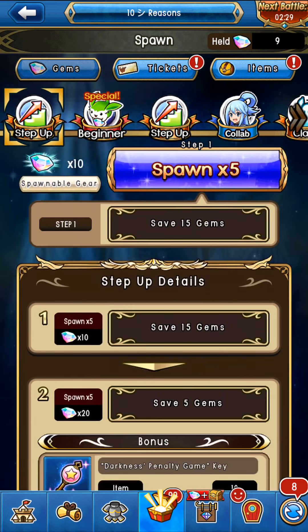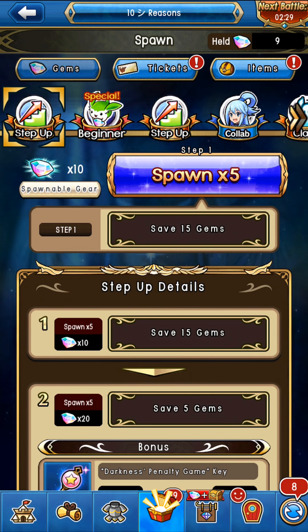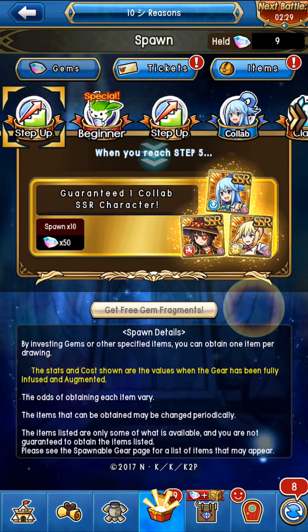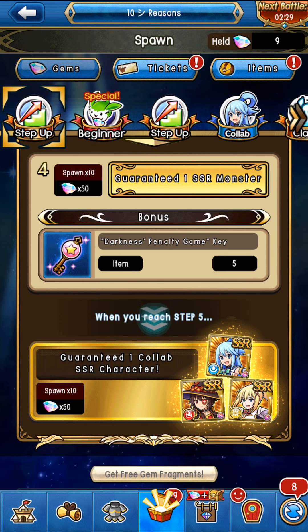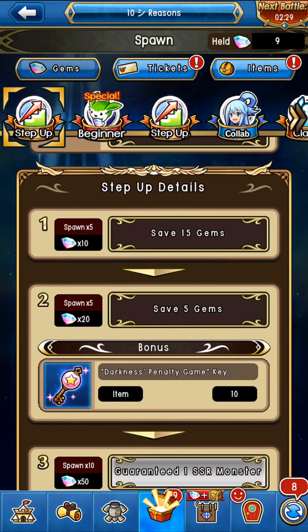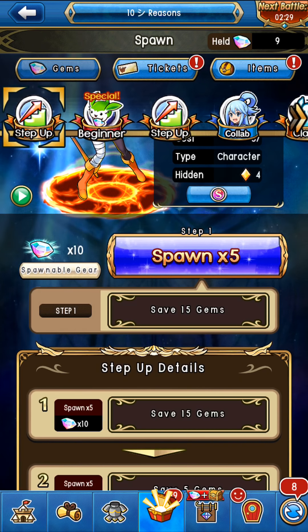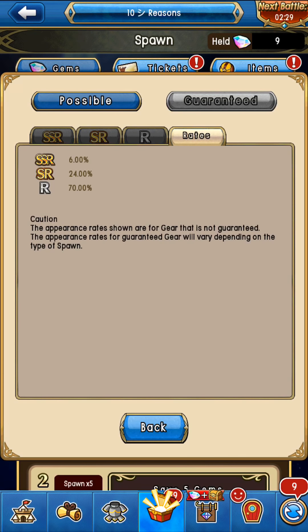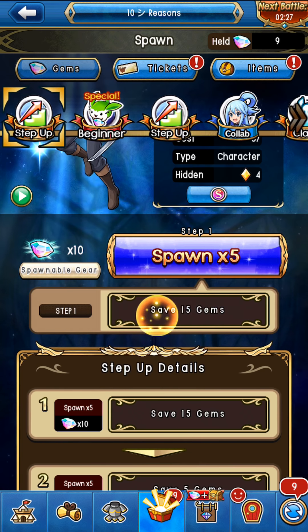Let's get into how it's actually going to play out. If you look at all the step-ups, the total price is 50 plus 50 plus 50 equals 150, then add 20 — that's 170 — then 10, that's 180. And don't even hit me with the 'save 15 gems' — you're not even spawning 10 times, what do you mean? I'm not seeing rates here. 18 what? 'Save 15 gems' — you see this? This is crazy.